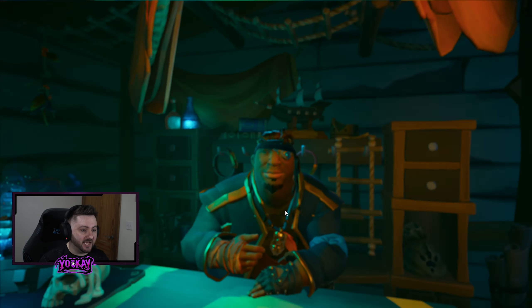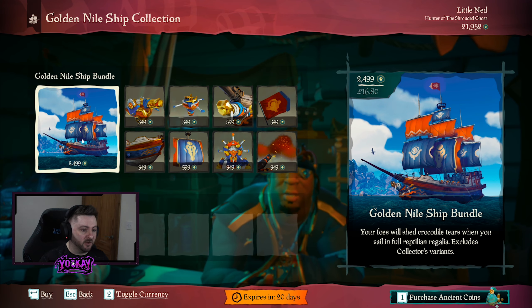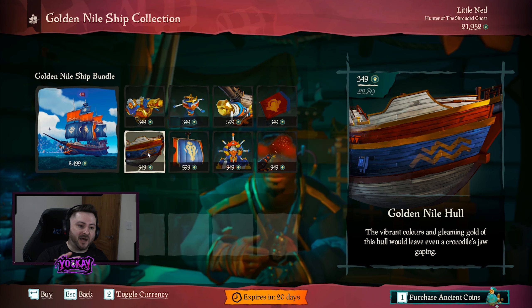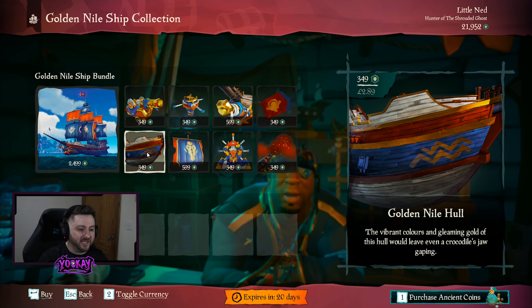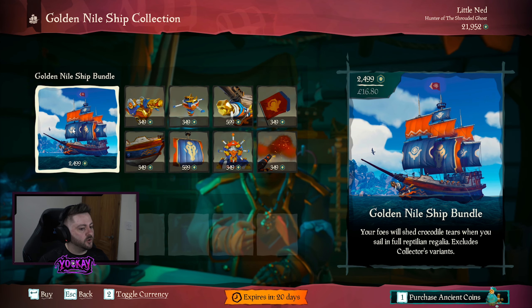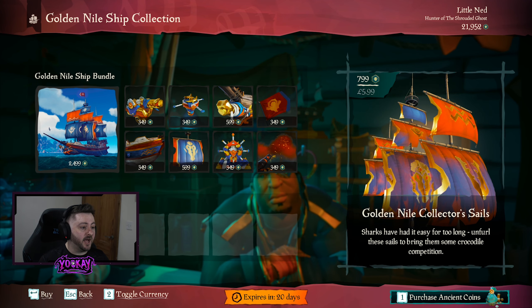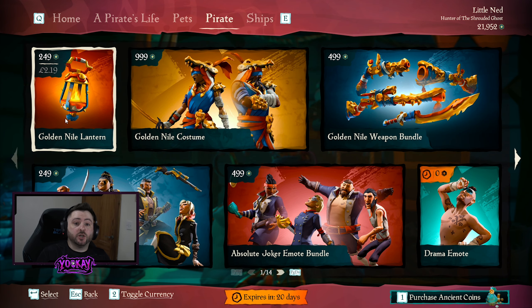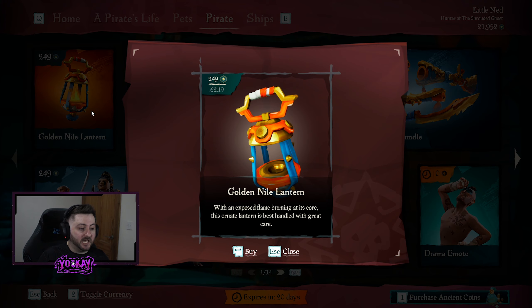The Golden Nile Ship Collection is a very colorful ship set this month. One of the highlights is the hull — a lot of people like taking hulls and matching them with different sets of sails just to see if the colors blend. We get all the normal parts, the Collector's Figurehead and the Collector's Seals, at 799 each. There are also quite a few Golden Nile cosmetics missing from the Pirate Emporium — it's unclear if they'll arrive via future updates or live in-game events.